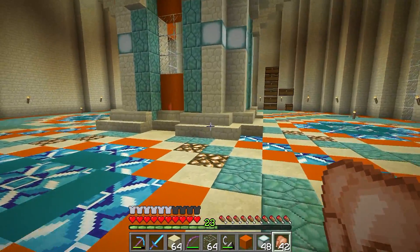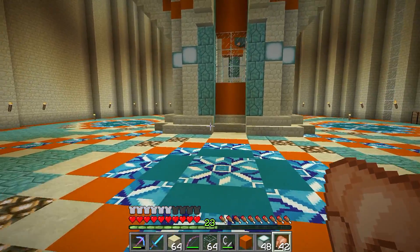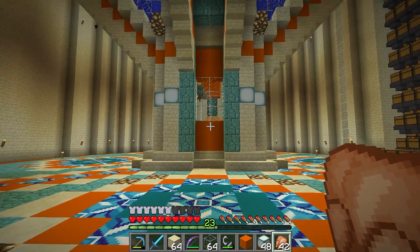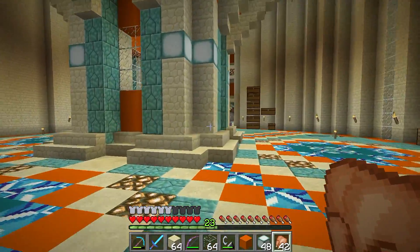We've managed to hide the redstone. Remember, there are pistons and dispensers and stuff and redstone all hidden beneath the legs now. Because we do have two modes for this farm - we have an XP mode for the Guardians and also just the kill chamber as well. We have two modes but we had to hide all the redstone, and that is all hidden now. I'm really happy with that.